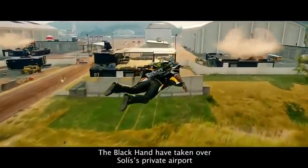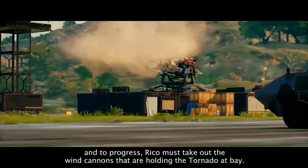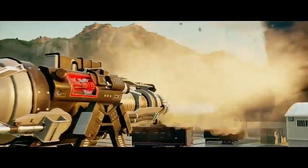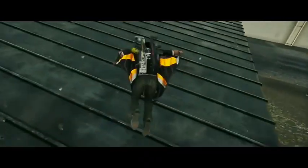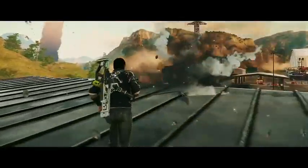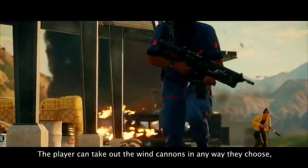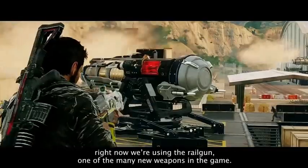The Black Hand have taken over Solis' private airport, and to progress Rico must take out the wind cannons that are holding the tornado at bay. The player can take out the wind cannons in any way they choose. Right now we're using the Railgun, one of the many new weapons in the game.